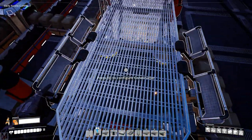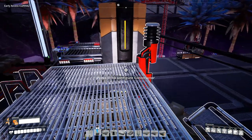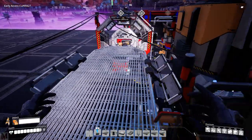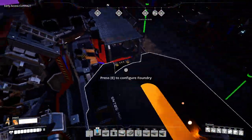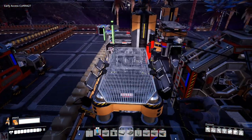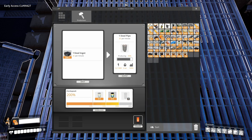We need 36 steel pipes per minute - 240% on the assembler. With this foundry we need 36 steel ingots per minute and we're already doing 30, so we just need to overclock it a little bit - probably 120 would do it, or 134. We need 33.75 steel pipes per minute and we've got 15 - so we need to overclock. Let me try 158%... nope. 150? 200? There's 30... probably around 225.